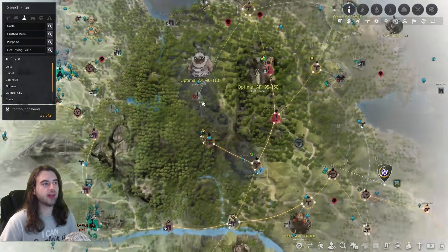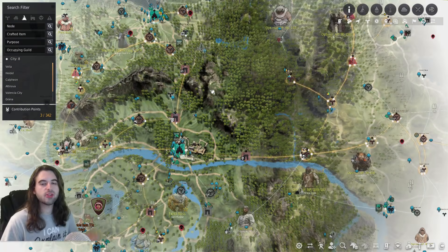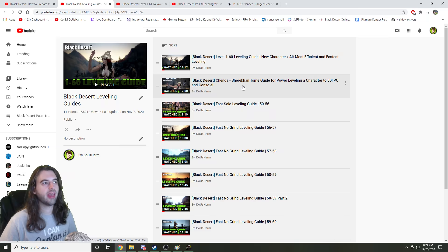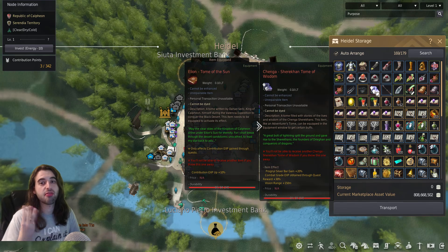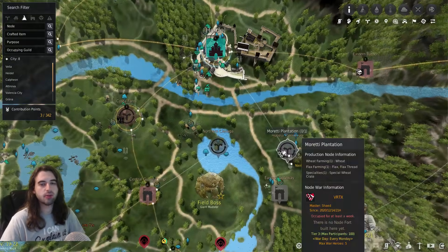Once you've completed this initial grind — and I do have videos on all of this on my channel, linked in the description below — once you finish that initial grind to 56, head on back to Heidel. From here on out, you're going to want to make sure to equip the Chenga-Sherekhan Tome of Wisdom. There's a 12-minute video on my channel showing you that quest line. With this book equipped, all side quests and main story quests that give combat EXP are going to give 30% more EXP, which means you'll take this book and play through the main story doing every single side quest that provides combat EXP at every location.